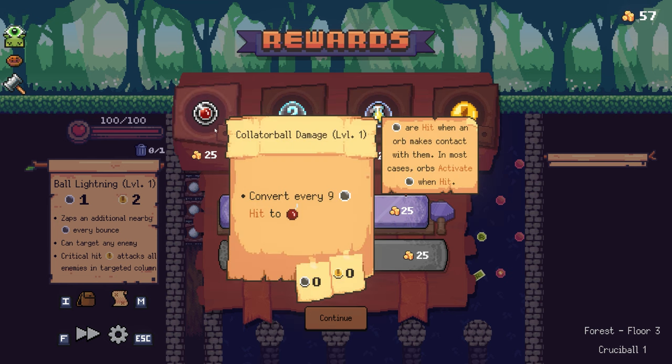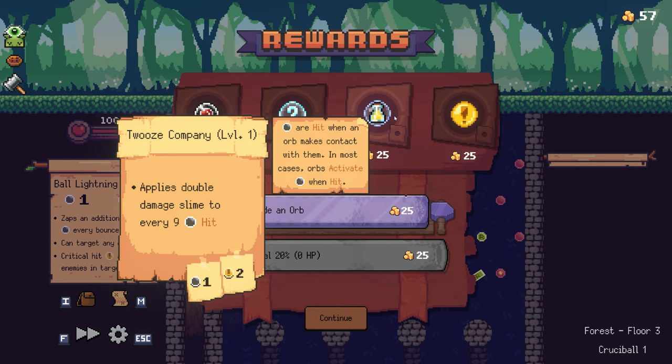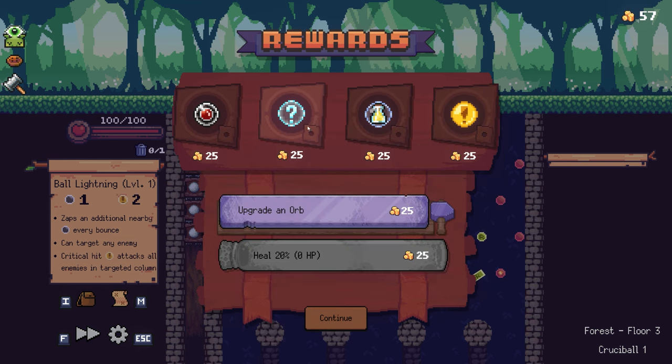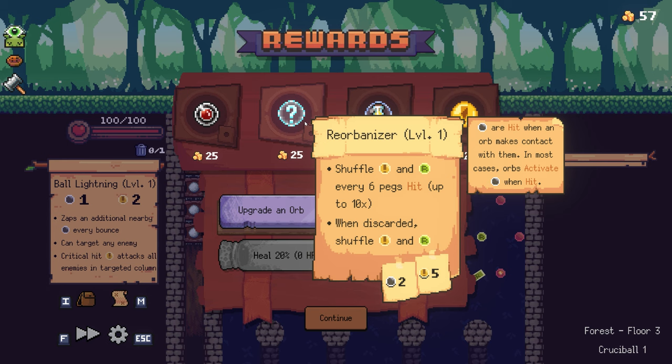Do I want to buy another orb? I love all the ball puns — oh my god. This one: convert every nine orbs hit to red bombs. Red bombs, by the way, deal 300 damage instead of 50 but also hurt you for three, so you want to be a little careful there. 'Crit a ball' — every attack is a crit, convert every eight, but doesn't activate crits when hit.